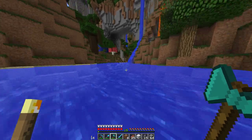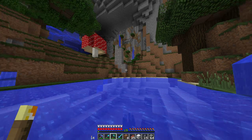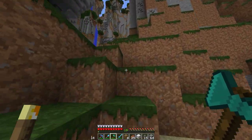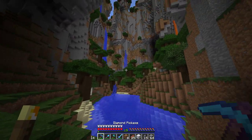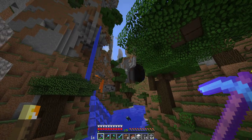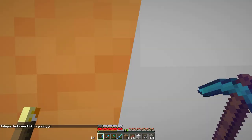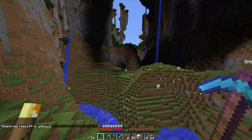Let's head back over here — I think this is where we came from. The Faithful texture pack kind of enhances the detail on most blocks — it adds more texture to everything. That's basically what's going on.